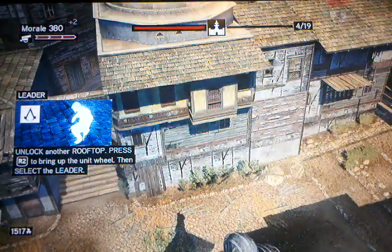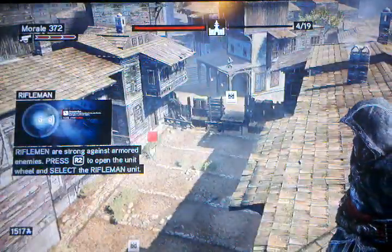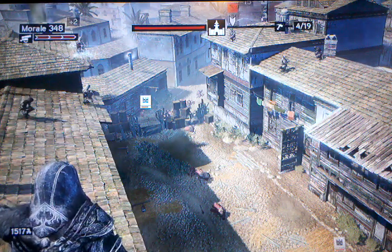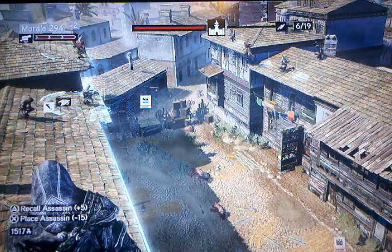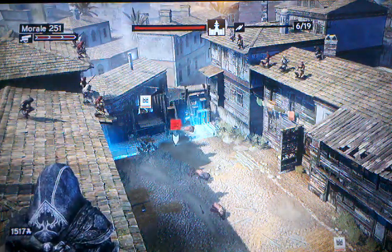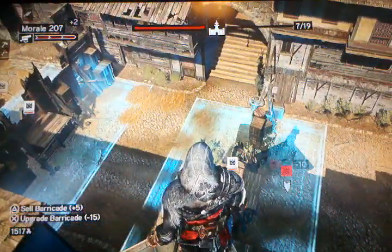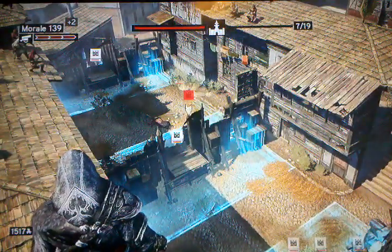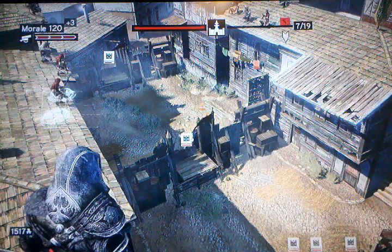You're going to need morale to build your barricades and to buy your riflemen and stuff like that. Once you've unlocked another roof, you can just put another leader on this roof and generate even more. And now you've got riflemen — just start putting tons of riflemen up. Then what you want to do is go back to barricade and start upgrading these barricades, just wherever you can put them.